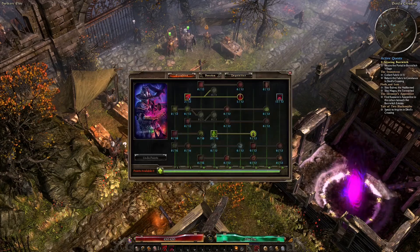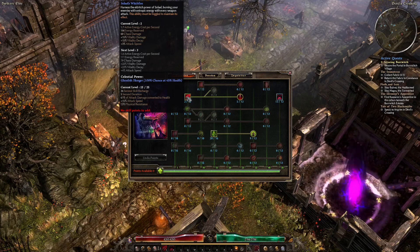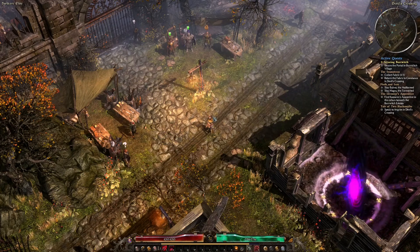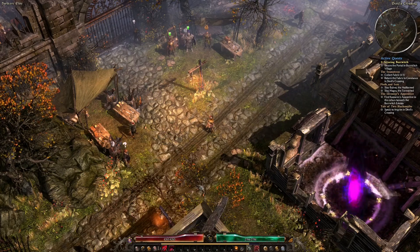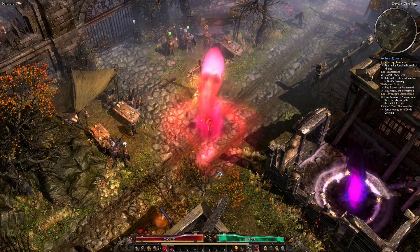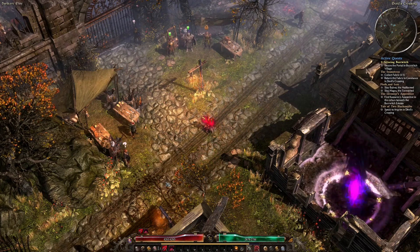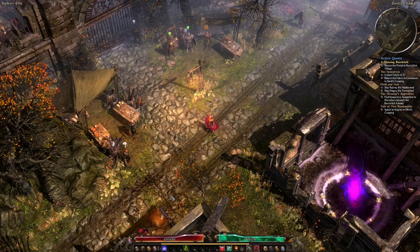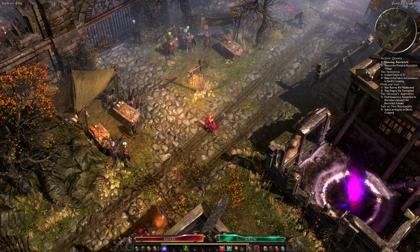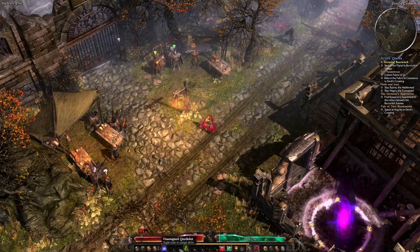Grim Dawn tries to tell you about toggle skills but it only mentions them in passing on the skill screen: 'This skill must be toggled to maintain its effect.' It doesn't tell you how to do that. What you've got to do is put points into the skill, manually add the skill into a toolbar, then activate it — and then it appears above your health bar. Those are toggle skills that have been toggled on. What a lot of people do, and what I personally did as a new player, is put points into the skill, read that it had to be toggled on, and thought they'd done it — but they hadn't.